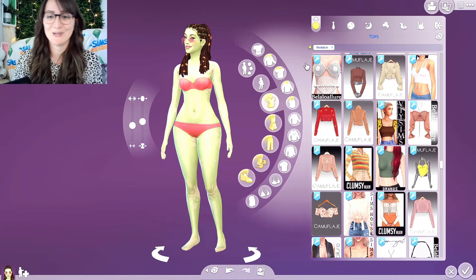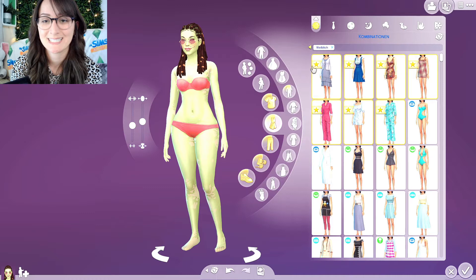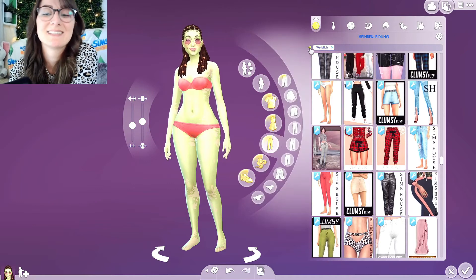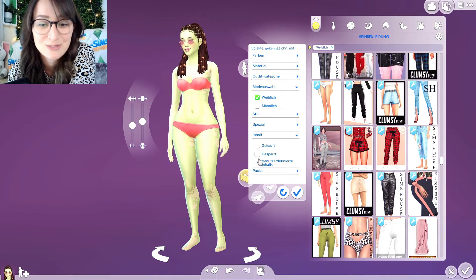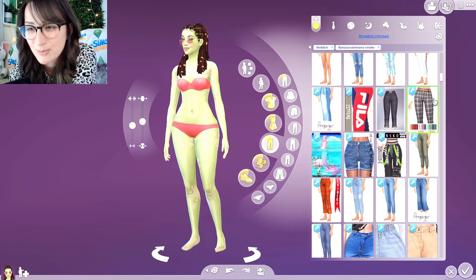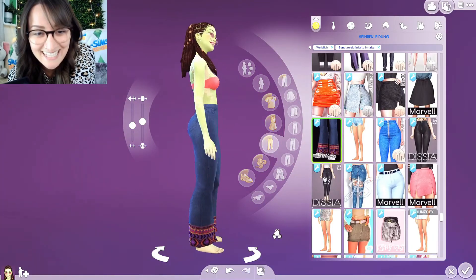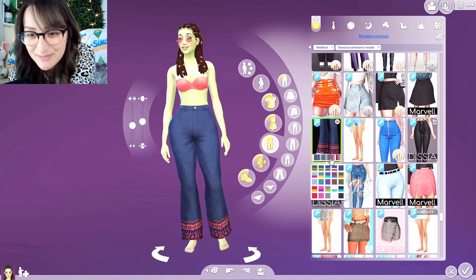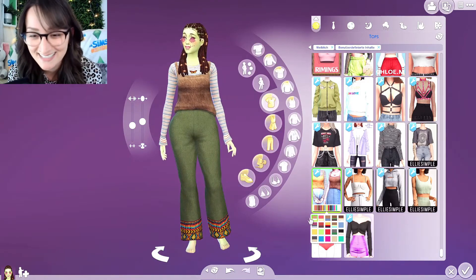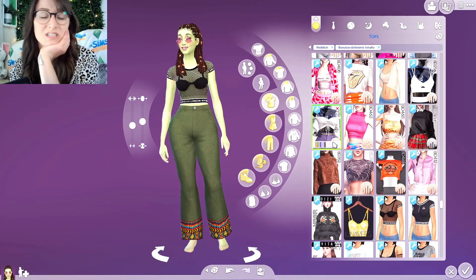What shall we wear? I think I want one one-piece and one two-piece for her. I want to go with a bit of a 70s or hippie kind of style — we'll see if I have anything that matches. Probably not, but let's start with the two-piece. I want big poofy jeans — something like that. Oh yes, that is kind of fitting the vibe, isn't it? I'm just having a browse to see if there's anything else that would match.